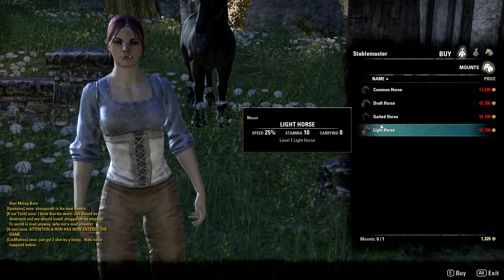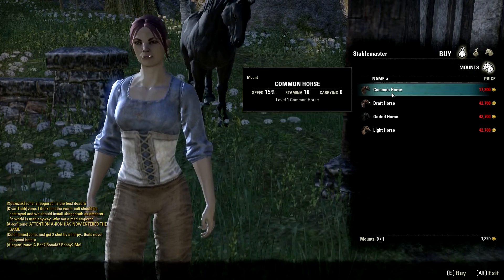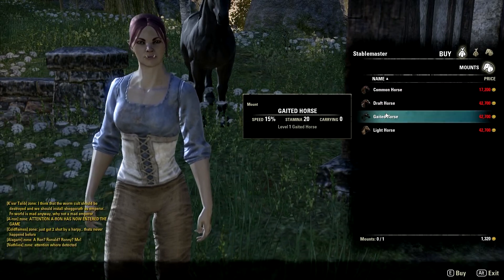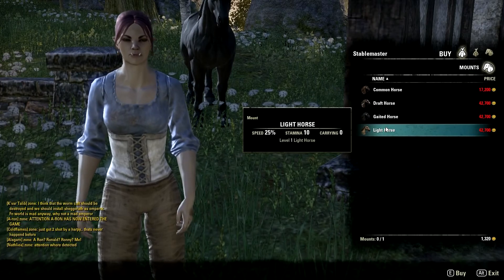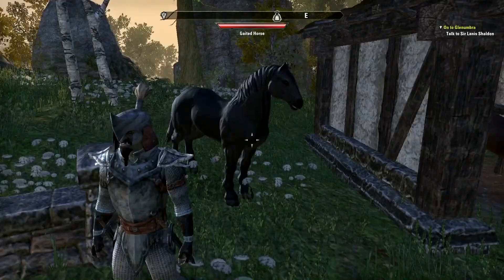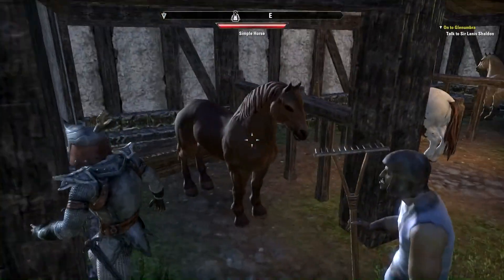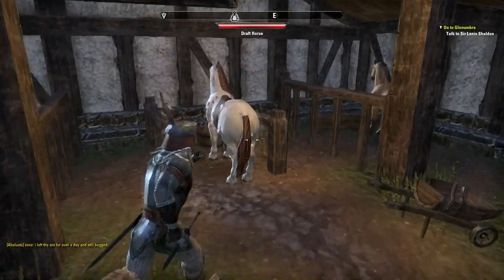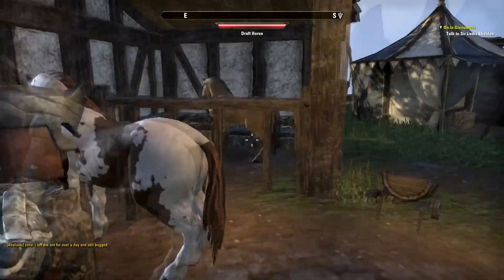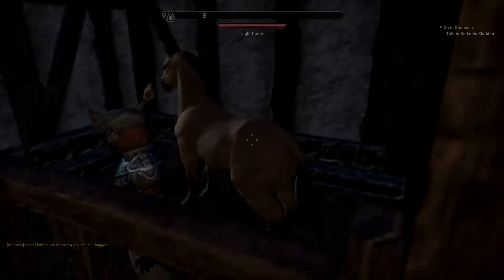Here we see horses — I talked about how much they cost in the last video. As you can see, that's pretty expensive. I'm level 6 or 7 at this point and I only have 1,000 gold, and that costs 17,000. And here is just someone actually on a horse for a second. Then here are the different types of horses: a gilded horse, a simple horse, a draft horse — I think draft is the fastest, though I might be wrong — and a light horse.